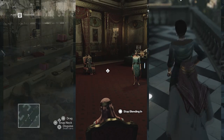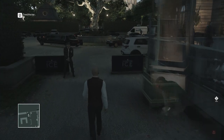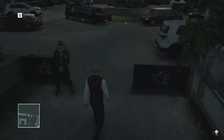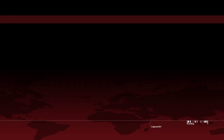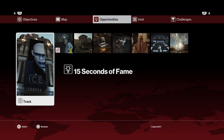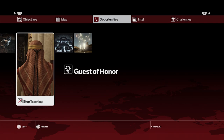We continue our Hitman challenges. As you can see with this video, you will learn how to become a Grand Sheik and murder the targets. The first thing you need to do is find the opportunity that allows you to discover where the sheik is — it's one of the main opportunities that you see in this particular screen.